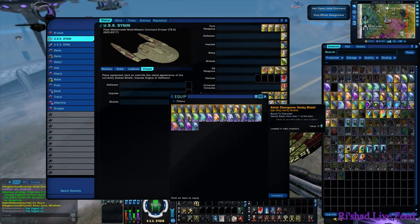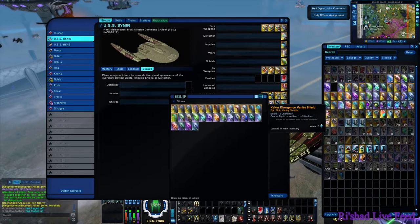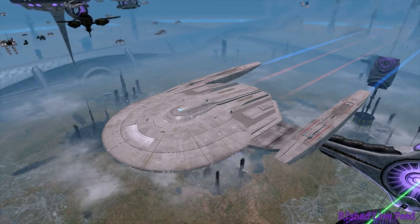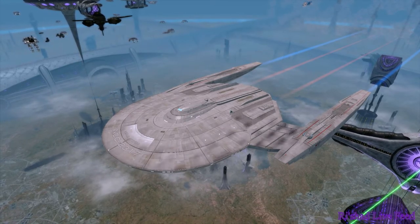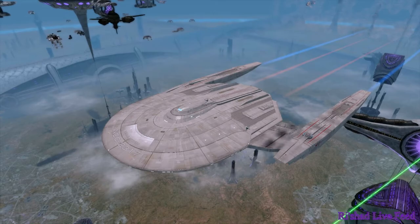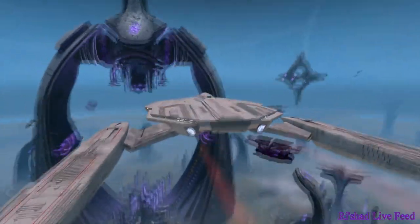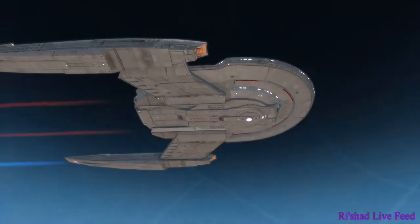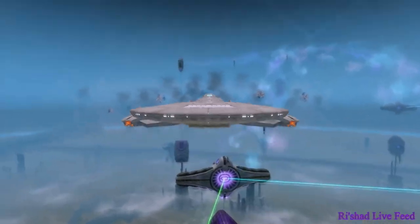Next up — Kelvin Divergent. It did exactly what I was expecting. Credit to having the large panelling, but it's just whitewashed the detail right out of it. And what is going on with the impulse engine having the Bussard collectors in it? Cryptic was not having a good day when they came up with this Vanity Shield.